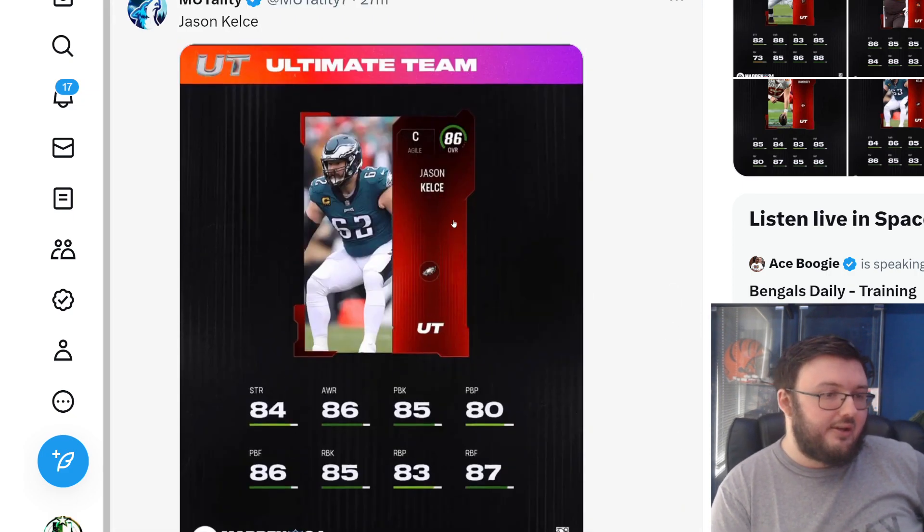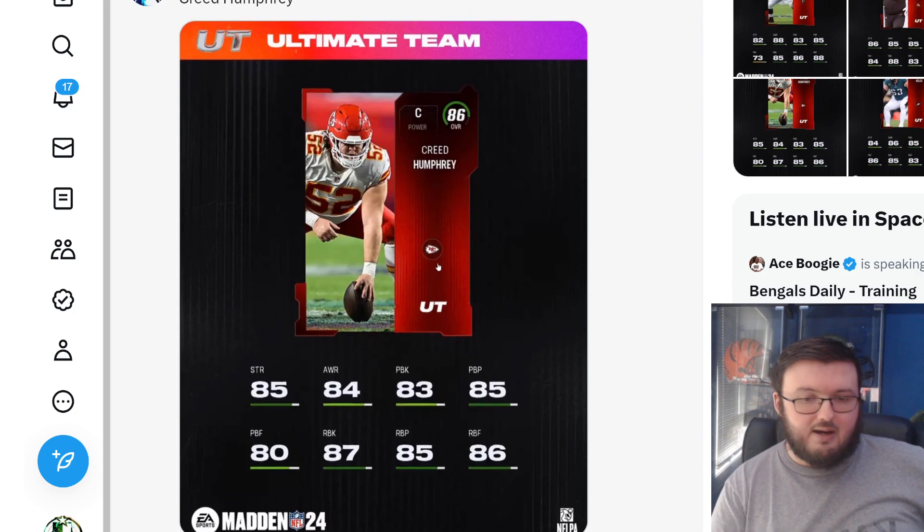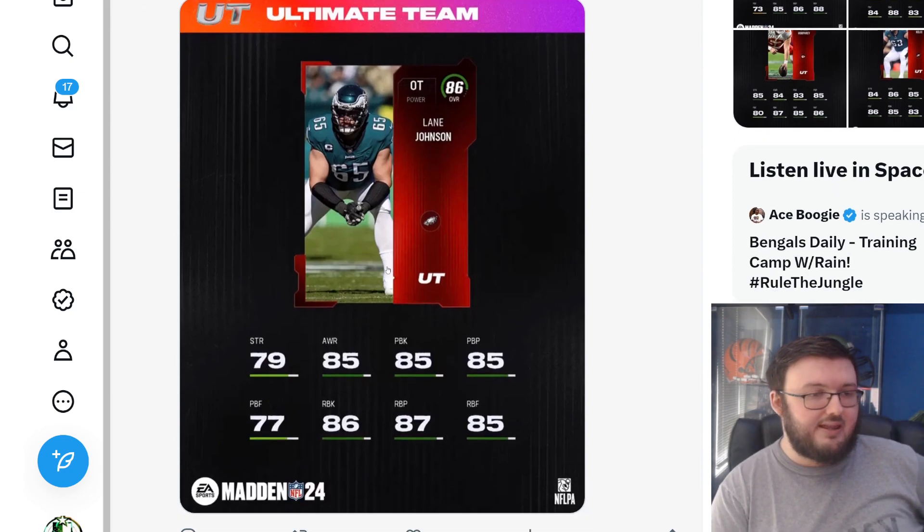Jason Kelsey has 84 strength, 85 pass block, and 85 run block. Creed Humphrey has 85 strength, 83 pass block, and 87 run block. Lane Johnson has 79 strength, 85 pass block, and 86 run block.